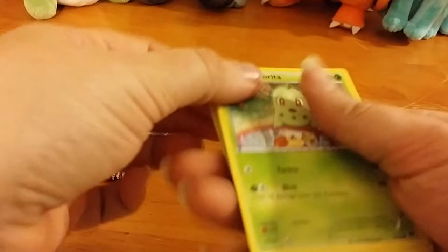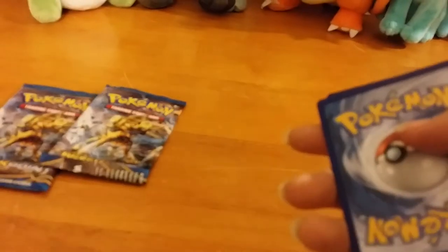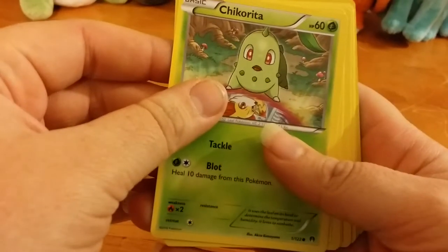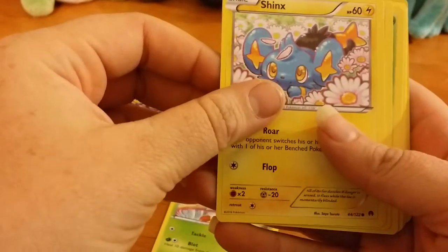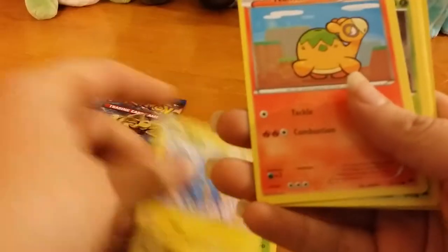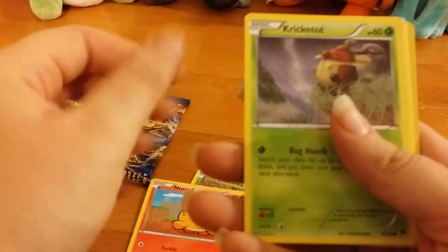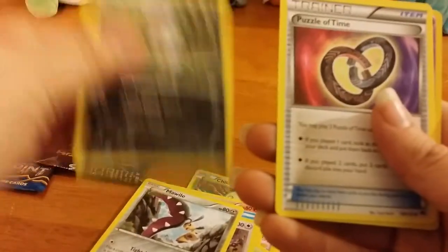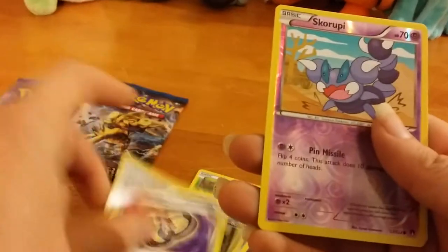Getting packs at GameStop is way cheaper than getting them at Walmart or Target. So we got Chikorita — the most adorable things ever — Numble, Cricketot, Rattata, Mawile, Nuzzleaf, Puzzle of Time, Scaruppie, and Crefable.